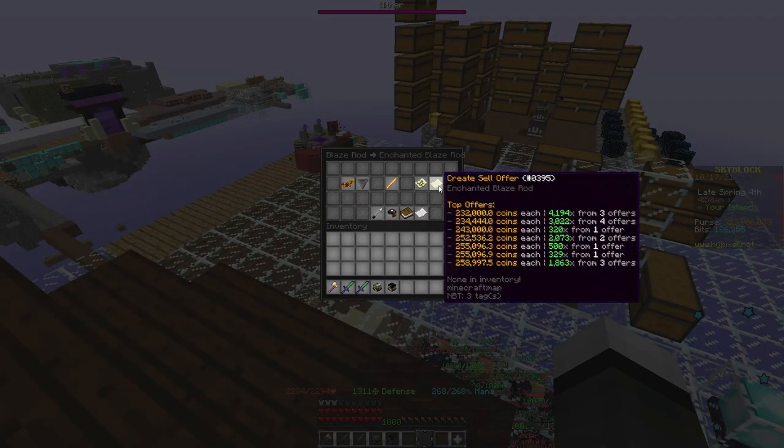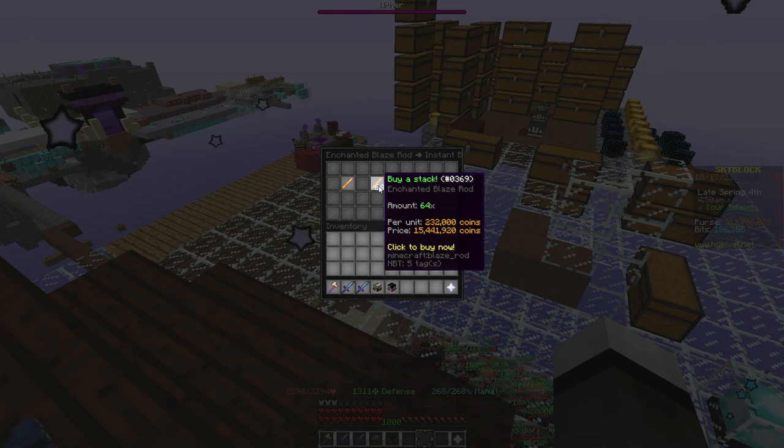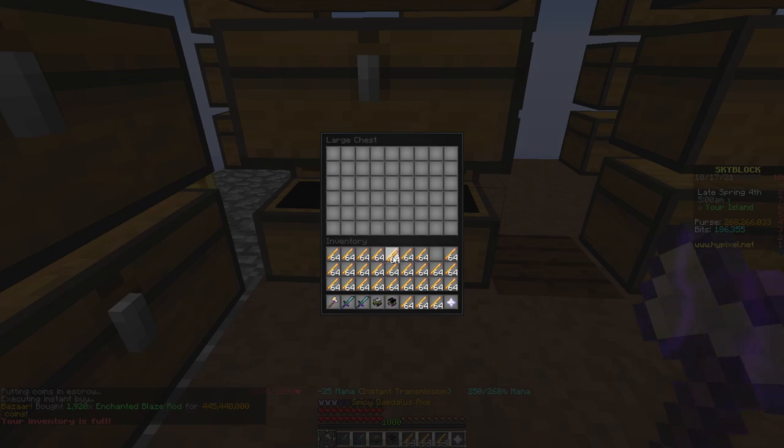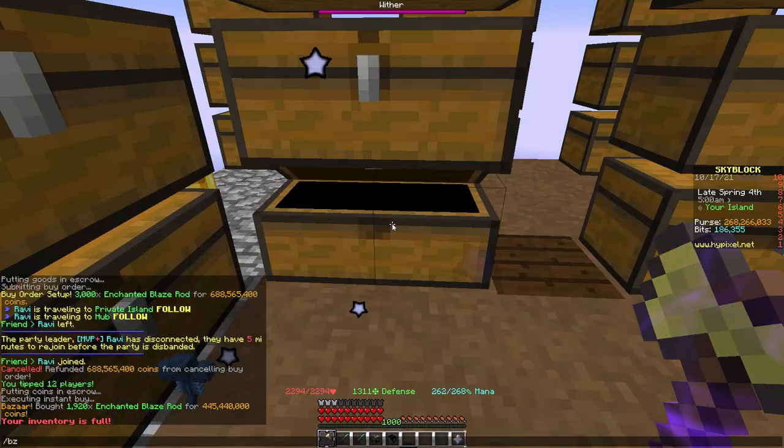So even though this was slightly more expensive, I was able to get a lot more filled than if I didn't do this. So I insta-bought as many as I could afford for that 232k per, which has no tax when you buy stuff.